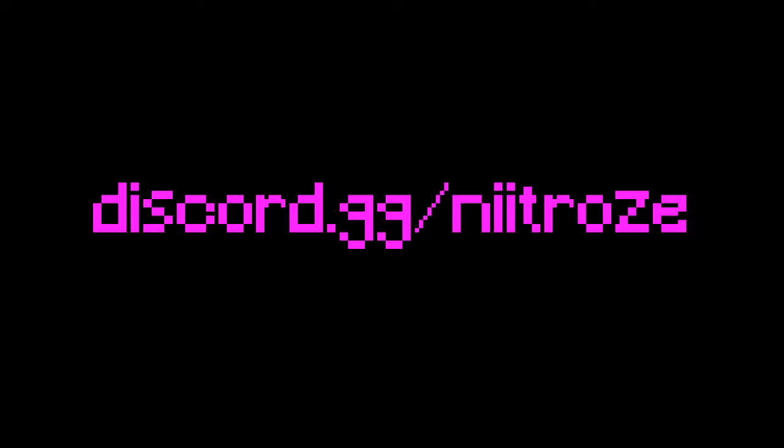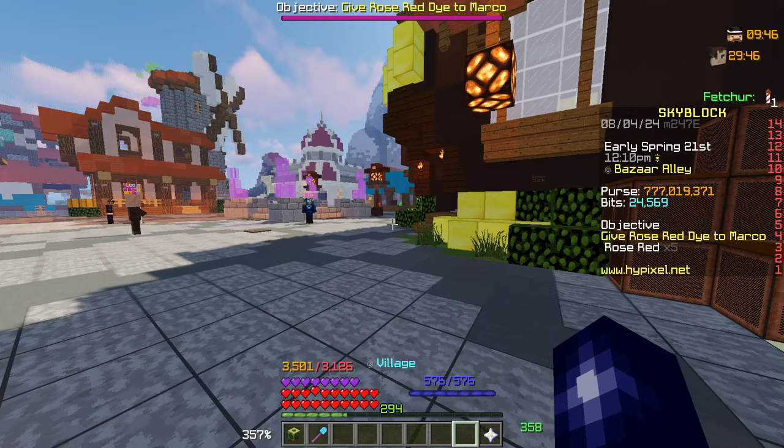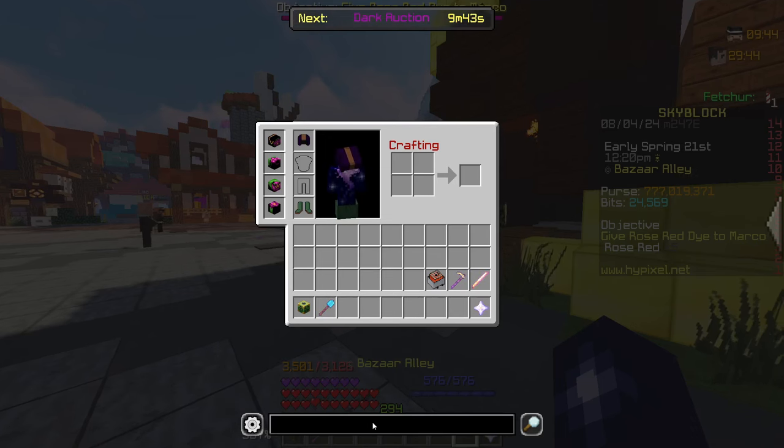Before we go any further, if you are planning on purchasing anything from the Hypixel store, make sure to use code Nitros for 5% off. You should also subscribe to the channel, and join the Discord server linked in the description. We offer slayers and dungeon carries, so if you need carries or want to carry and make some coins, make sure to join.